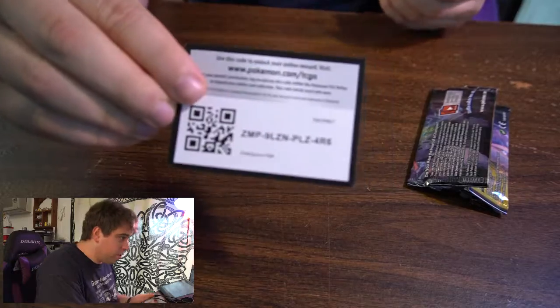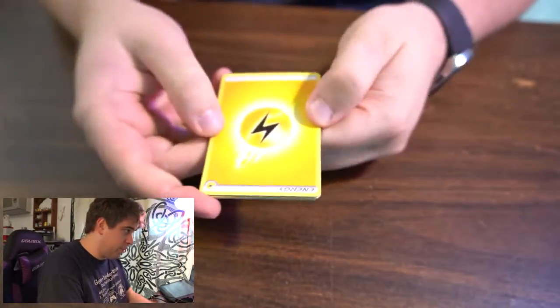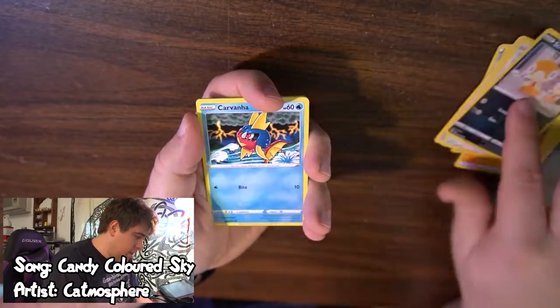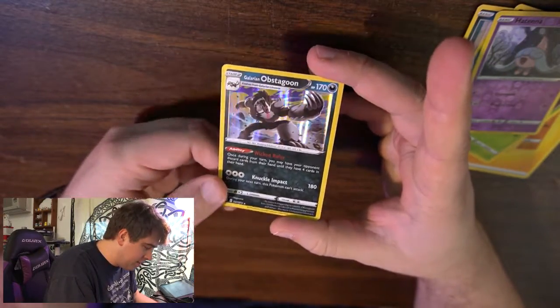I don't know why I blew on the pack, but let's take a look and see what we got. I'm so excited — I've been desperately trying to get into one of these packs. There's the code card for you. It's four from the back, so one, two, three, four — we find the energy and we're good to go. Okay, so: Beatty, Machoke, Piers my favorite leader, Swablu, Scraggy, Carvanha, Galarian Zigzagoon, Kakuna, reverse holo Hatenna, and boom — holographic Galarian Obstagoon right off the bat! That's cool.